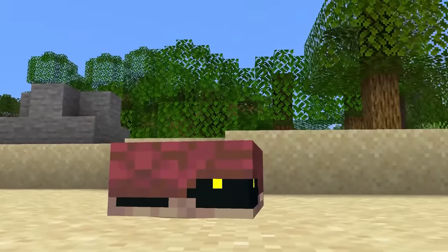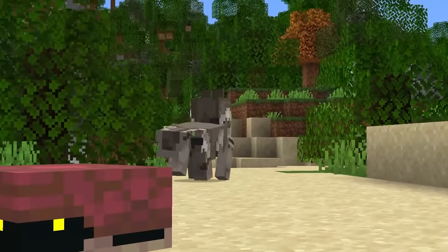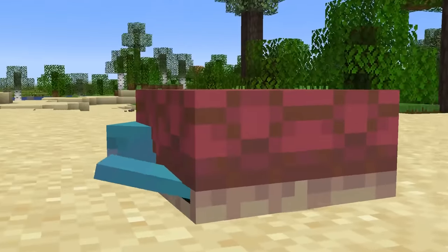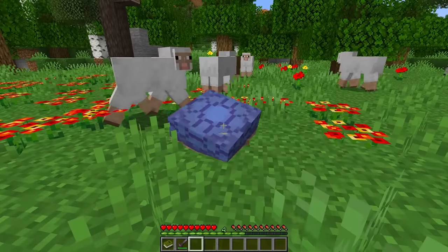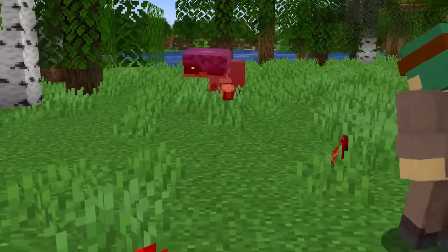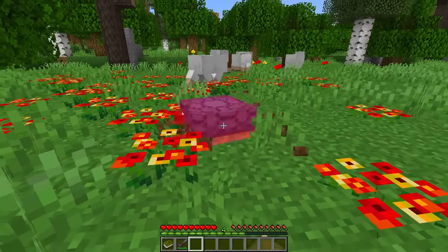A slab turtle! While they don't love it, these turtles were made for knocking into other mobs and deal damage whenever making contact! Though you'll want to be careful, as they can unexpectedly bounce back! Then they just get mad at you for some reason!